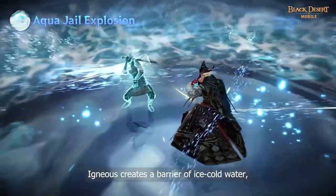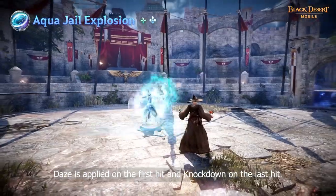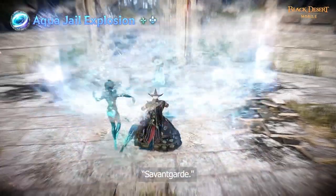Igneous creates a barrier of ice-cold water, trapping and overwhelming his foes. Dazed is applied on the first hit and knockdown on the last hit. Superarmor is applied during this skill. An additional attack is available when Aron is active for the passive skill 7 card.